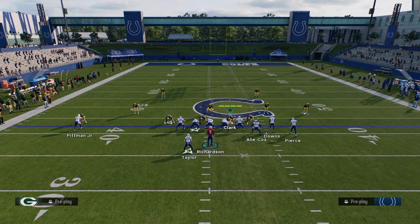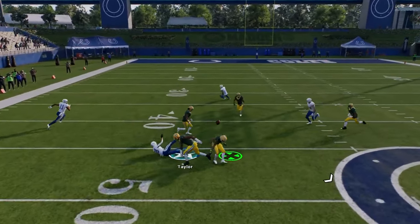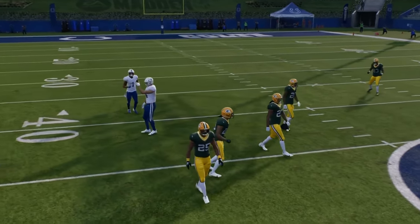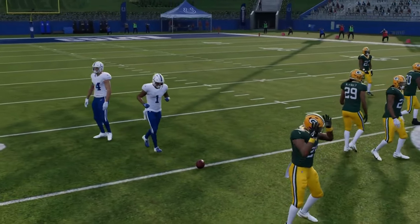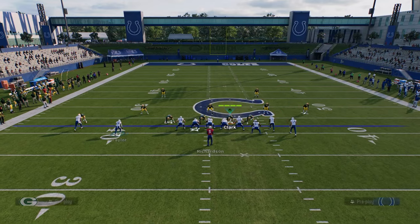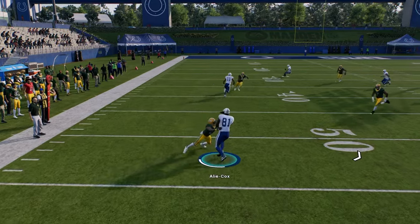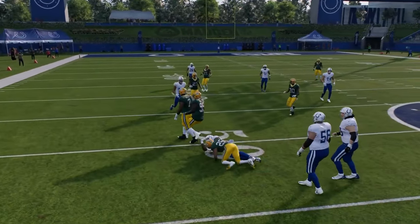You can take your running back, put him on a streak and try to get your C route running back streak on. There's just a lot that you can do with this playbook. Motion out the running back on a streak — there's just a lot here. There's so much to like about this Colts bunch. It's the best bunch in the game — I don't think it's even particularly close.